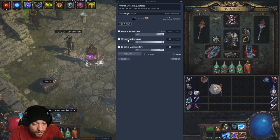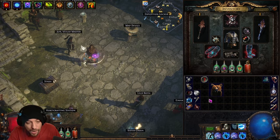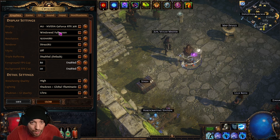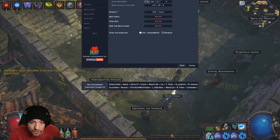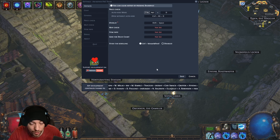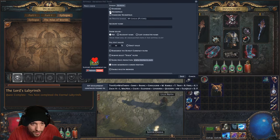Notice the numbers Awakened PoE Trade registers can differ from the actual item values. For example, a helm showing 51 dexterity may only register 50 — you can manually correct that before searching. Also, the program only works in windowed fullscreen or windowed mode, not true fullscreen. To change settings like the price-check hotkey, hold Shift and press Space Bar, then click the cog wheel. Make sure you're set to the current league — Necropolis or Standard.